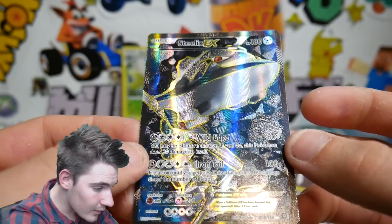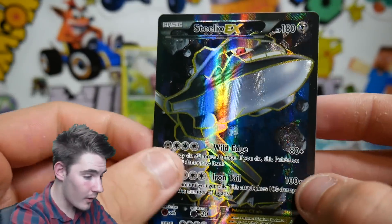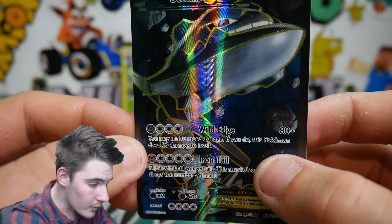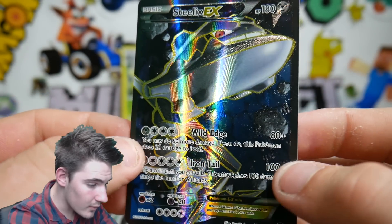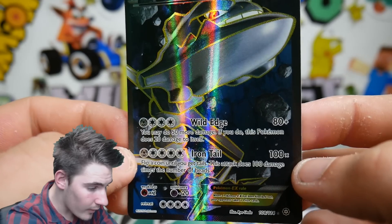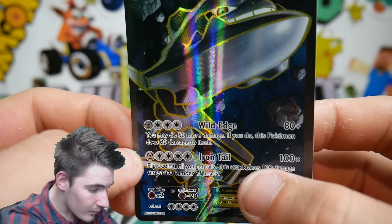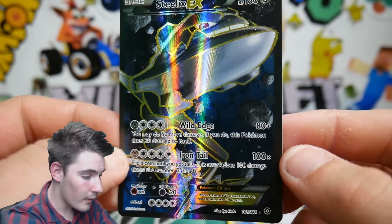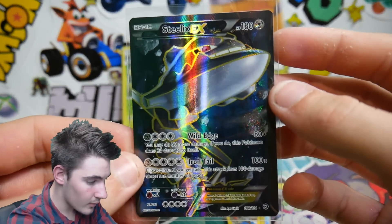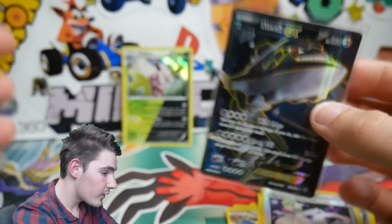Check out the diamond pattern — that looks amazing, oh my god. With Wild Edge for four energies, and an Iron Tail — four, 100 times damage. That is absolutely crazy. I need to put that in a sleeve. That is a new card, that looks awesome. I love Steelix. Really awesome card.